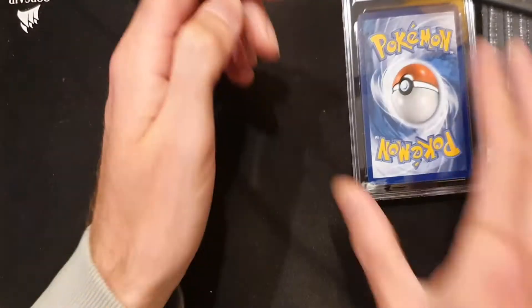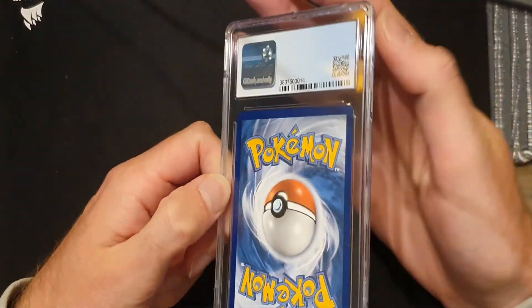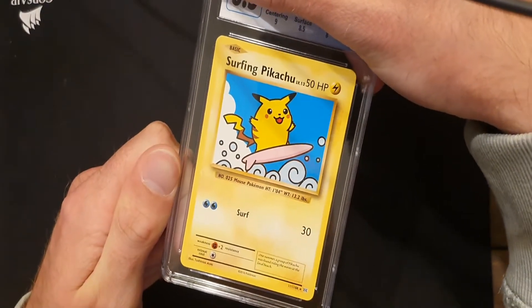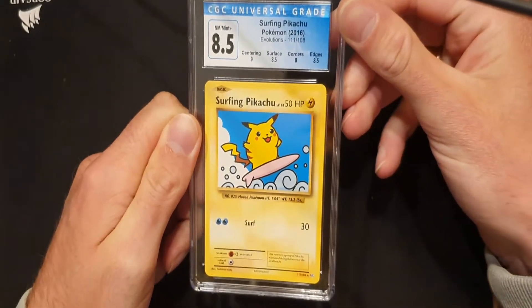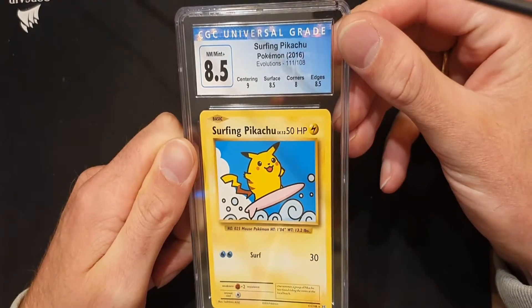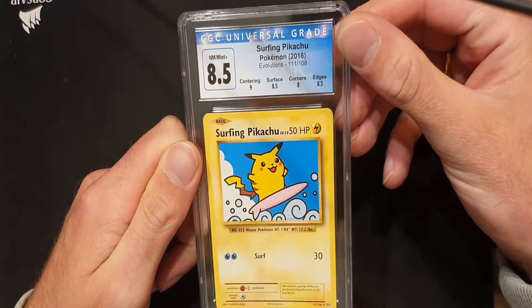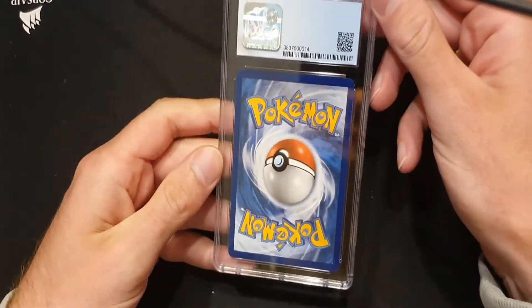Nothing special there, so let's hope the CGC card is something. Let's see — oh, it's Surfing Pikachu secret rare, 8.5 from Evolutions. That's pretty cool. Centering 9, surface 8.5, corners 8.5, edges 8.5. That's a pretty cool CGC card to have.